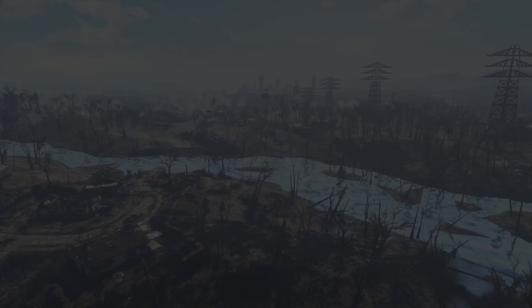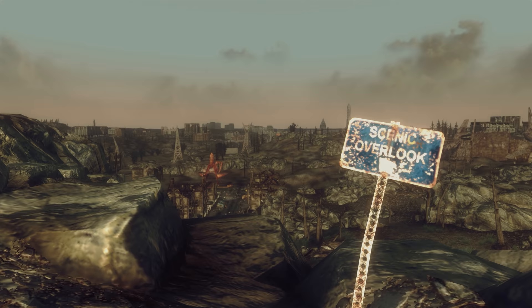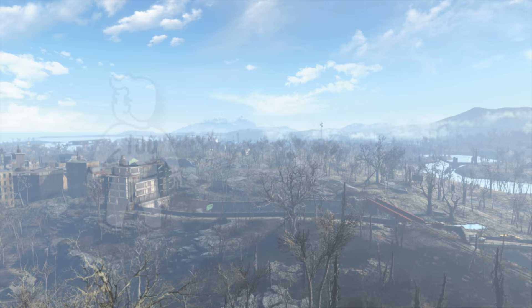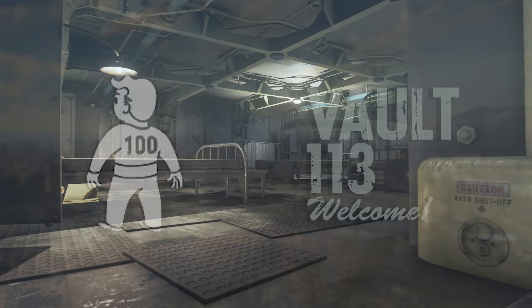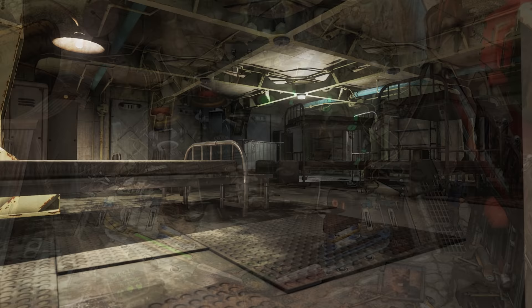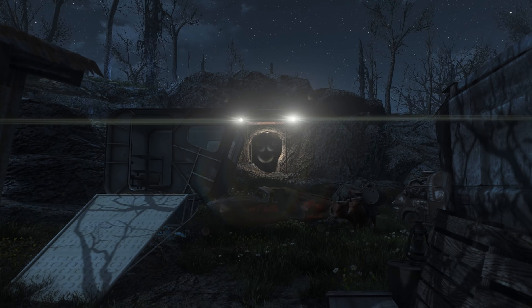Vaults 100 and 113 consist of no real detail as to what they housed within them. The only thing known about these vaults were that Vault 100 was to be part of Fallout 3, most likely located within the Capital Wasteland, and Vault 113 was to be in Fallout 4, meaning it was to be located within the Commonwealth. All that remains of these vaults is a jumpsuit emote with Vault 100 on it and a Vault 113 welcome sign graphic, meaning that at some point they were to be full vaults with questlines, but either due to design choices or poor story, they never made it into their games. Vault 113 does appear on the Bethesda Fallout pinball table, so it does look like it was to be a key one for Fallout 4, but sadly we will never know why it was cut or what they housed behind their vault doors.